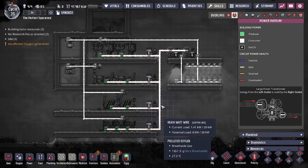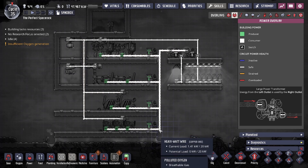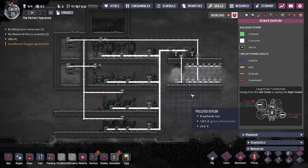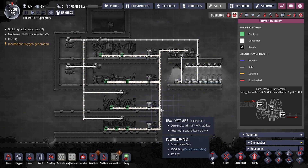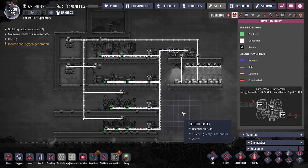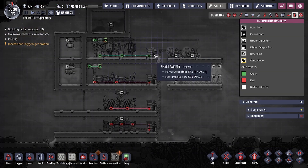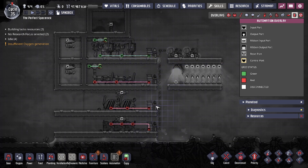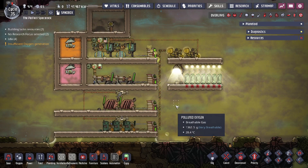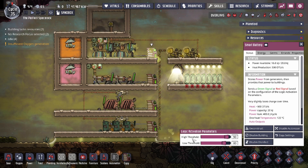Once you have your generators connected to the smart batteries and a power wire connected on every one of the smart batteries, you can start setting up your power system. This would normally feed into transformers so you can redistribute the power on smaller wires. For the most part, choose a heavy wire that allows you to maintain the load you'll potentially have to pull. Once the power grid and automation are set up for each individual generator and smart battery set, you can see they're all separated in terms of automation — and that's exactly what you need for today's build.